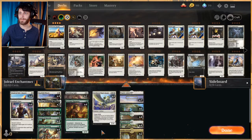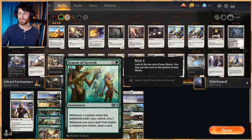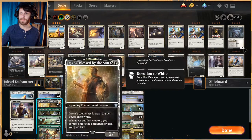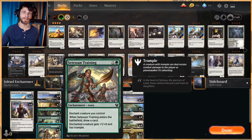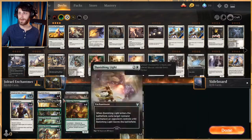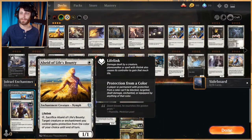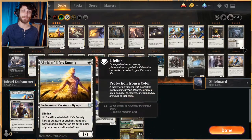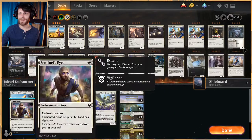When I say enchantment theme, we have Siona, Champion of the Roar, Archon of Sun's Grace, and Season of Growth with a number of cheap enchantments that target our stuff and draw us cards. This whole deck is about synergy over everything. In our one-drop slot we've got Alseid of Life's Bounty, which gives a little protection for our bigger creatures but also triggers enchantment-based things like Siona to help us draw cards.